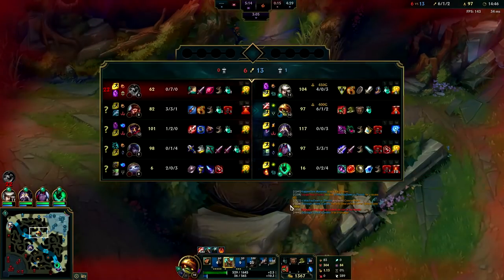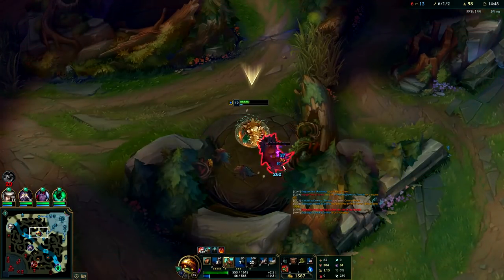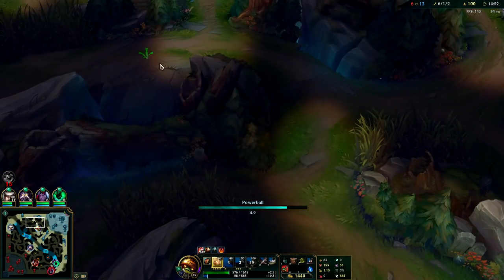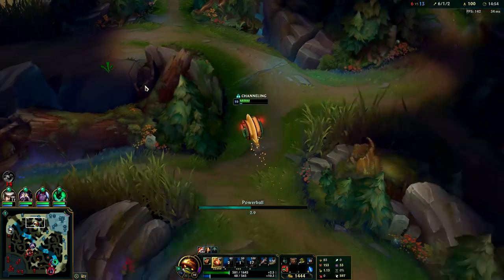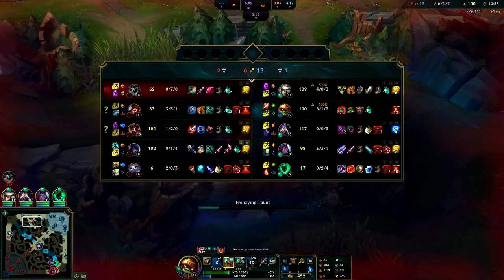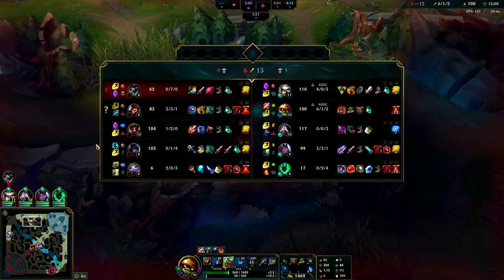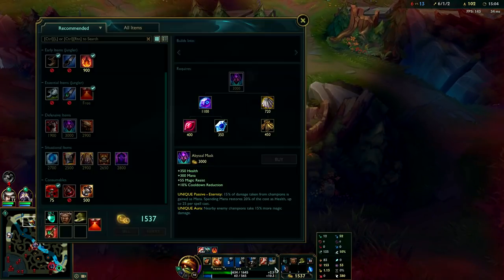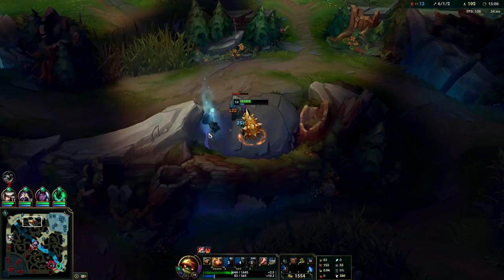We actually want to get Dragon here since my Golems are up. My red buff is about to come up. I'm going to finish out this clear route and then try to get my Thornmail. After Thornmail, looking at their damage - Victor has the double-laser repeat damage and his ult repeat damage - so I think we'll actually go for Adaptive Helm after Thornmail.